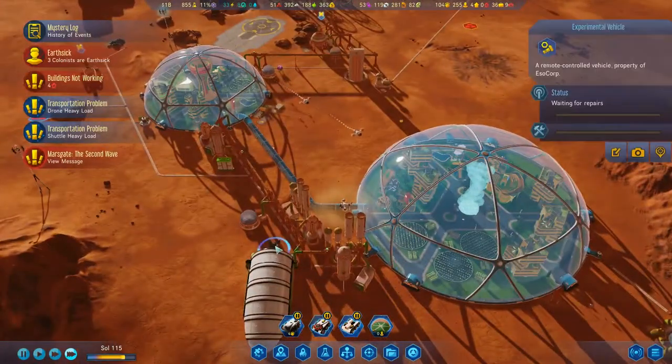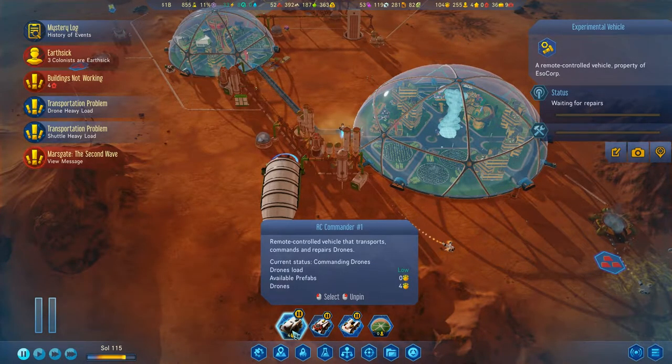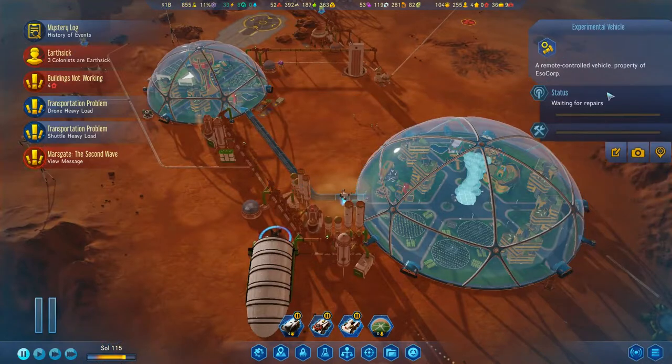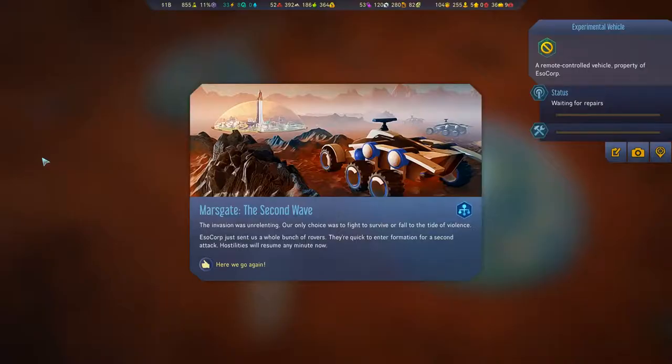One died over here — can I repair this? Destroy that and get some resources. Second wave — the invasion was unrelenting, our only choice was to fight to survive or fall. ESO Corp just sent us a whole bunch of rovers and they're forming up for a second attack — hostilities will resume any minute now. Oh boy, I think that's a good place to cut. Thanks everyone for watching, I hope you're enjoying this series. If you are, hit that like button, subscribe to the channel, and we'll see you next time. Bye-bye!